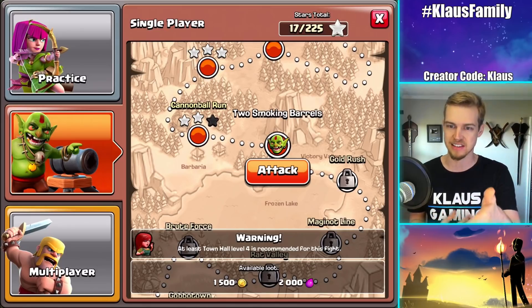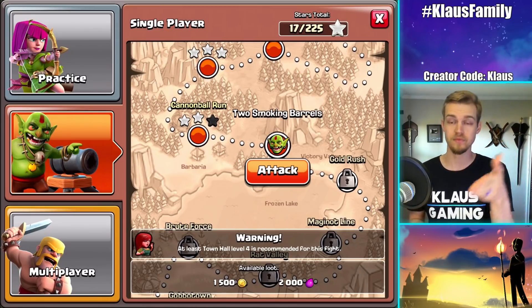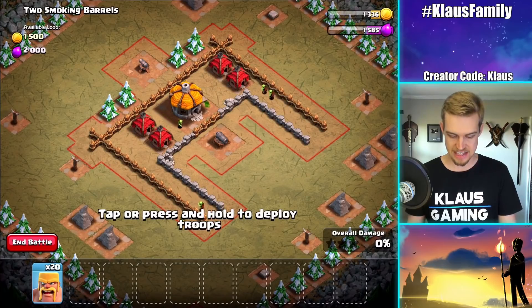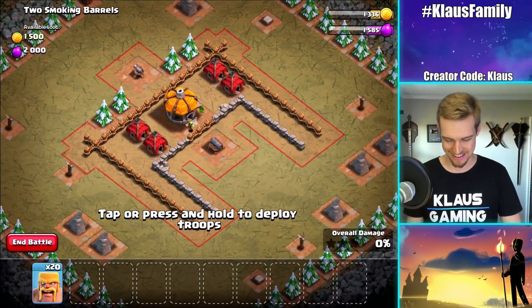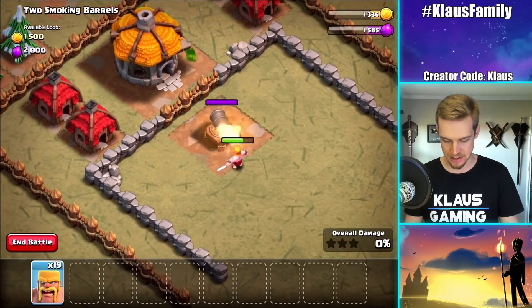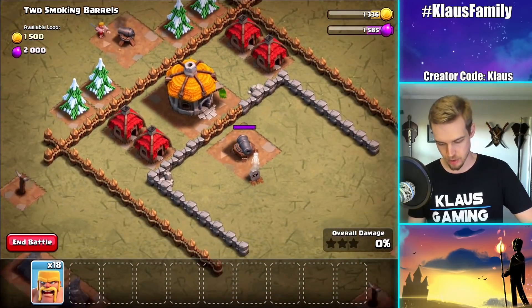If you want to look, let's look at Two Smoking Barrels - it says you have to be at least Town Hall level 4 in order to take on this base. So let's just go look at it and see what they're dealing with. Interesting - it's actually not that bad, because the cannons are on the outside. So let's just try this. Let's go one Barbarian down to make sure there are no traps, and then right here - very good. Let's go...